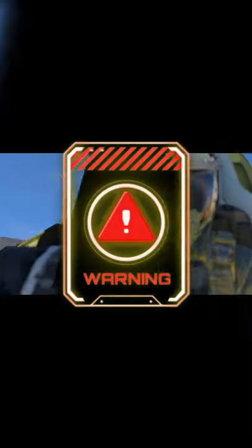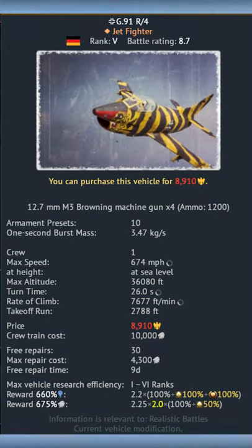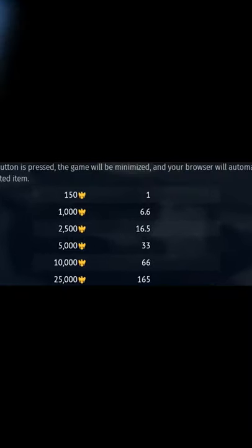Do not buy the German G91 R4 with Golden Eagles in War Thunder. You are wasting your money. The G91 costs 8,910 Golden Eagles, which is equal to almost $60 if you bought the Golden Eagles in-game.